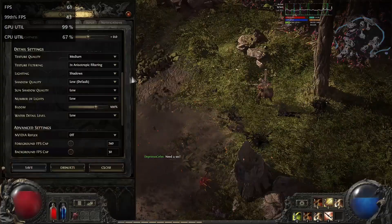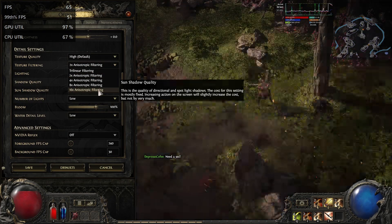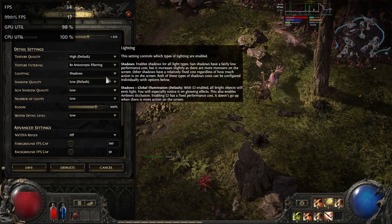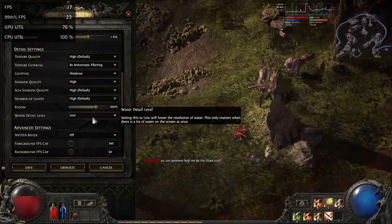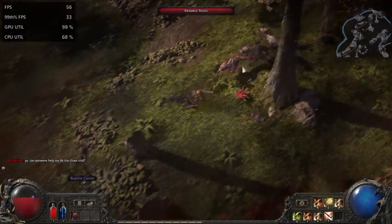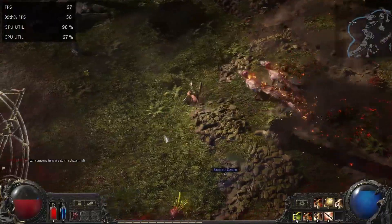Let's switch our options to high qualities — high filtering, 8x shadows, high water level, everything high. Save. And we're getting 40 FPS... nice. Now 70 FPS.